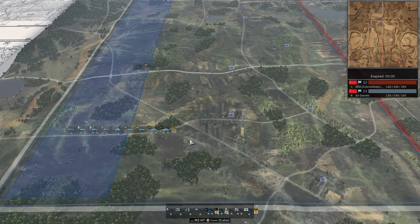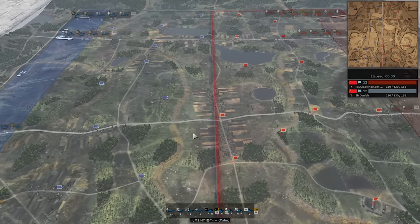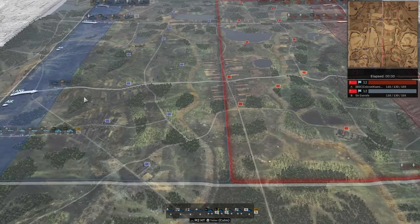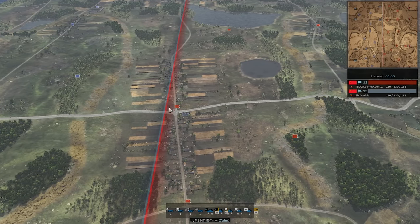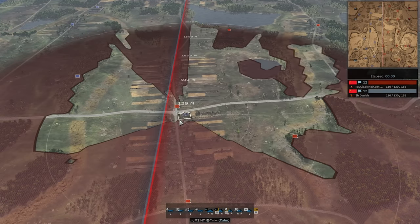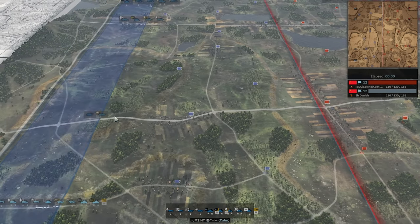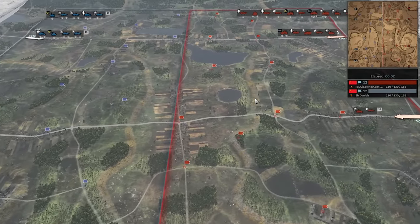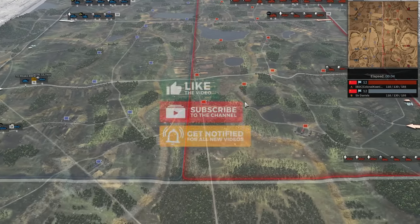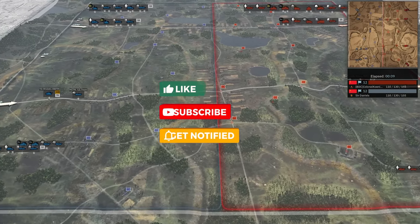Sir Daniels is doing the same thing, actually — very interesting. So both players happen to be pushing for very similar parts of the map. Usually the fight starts in the center, with both players rushing the center flag, because it's very easy for Blue to get into that spot. But it doesn't look like either player is going to make any effort to do that, so it should be very interesting. If you guys enjoy this, make sure to hit that like button, subscribe for more Steel Division 2 content, and consider checking out the Patreon down below.